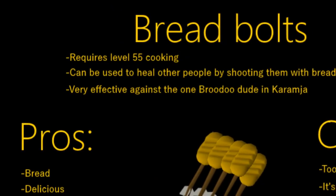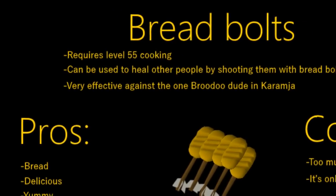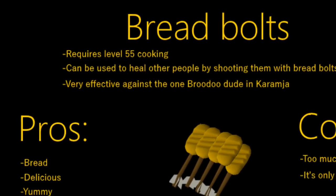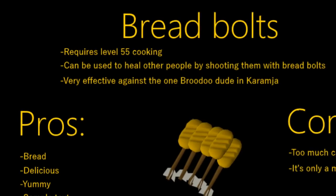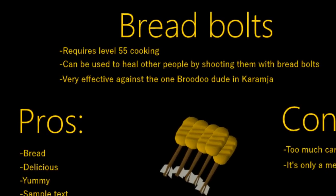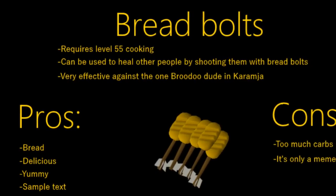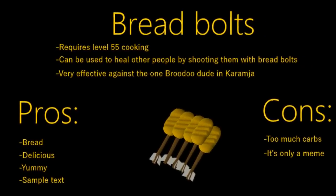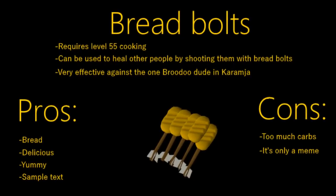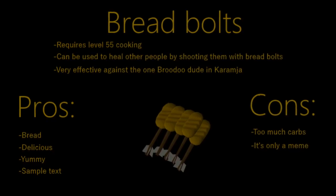The final suggestion of the episode is a buff to the broad bolt. At level 55 Cooking you can attach a piece of bread to the broad bolt to make a bread bolt, which can be used to heal other players by shooting them — a suggestion by Eddie, and I appreciate it. Anyway guys, that is it for the weekly recap. I hope you enjoyed; if you did, don't forget to toss the video a like. I always appreciate it and I'll see you next time.